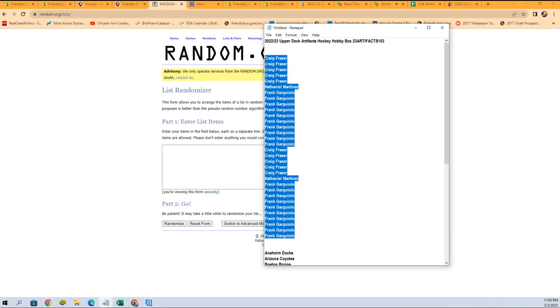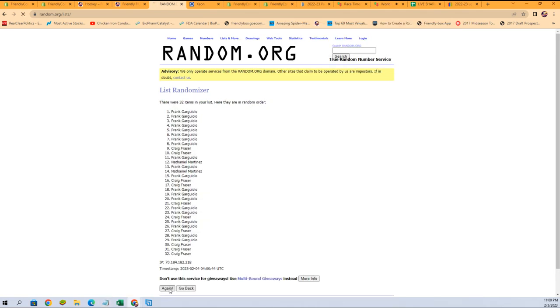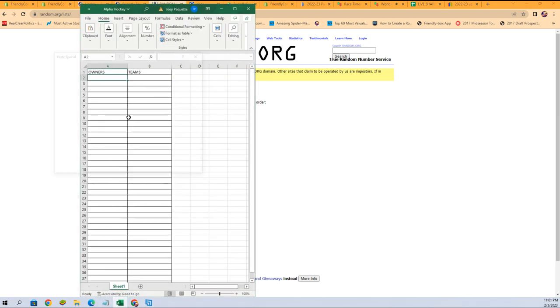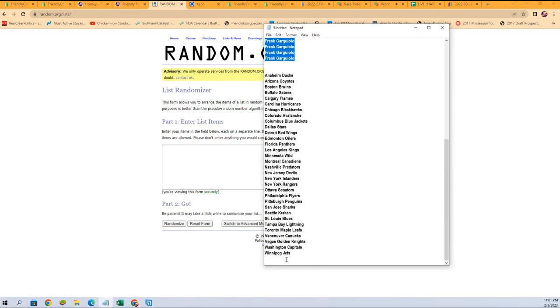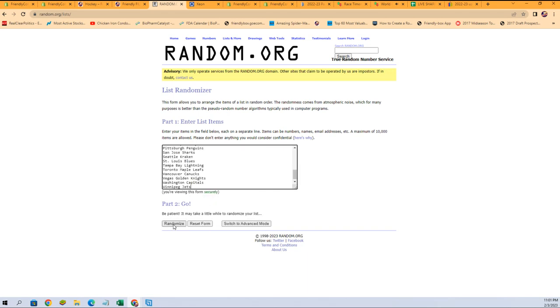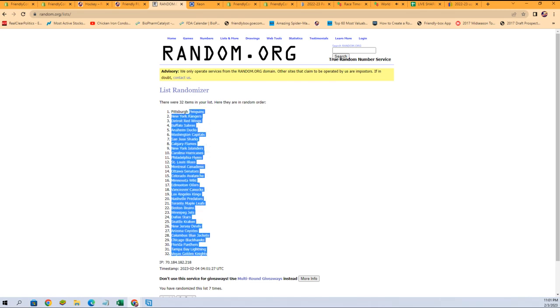Let's grab our names — Frank G all the way up to Craig F — we're going to copy and paste seven times: one, two, three, four, five, six, and seven. All right, let's get those copied. Fresh randomizer, and now our team names — seven times: one, two, three, four, five, six, and lucky number seven. Knights at the bottom, Penguins at the top.